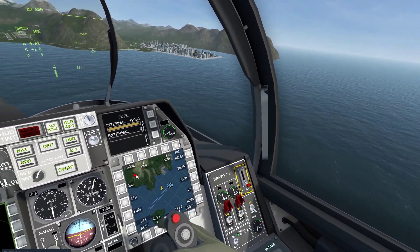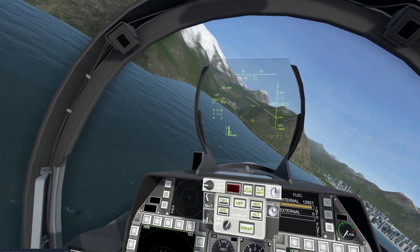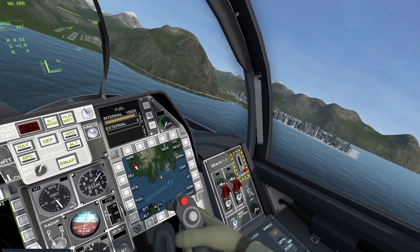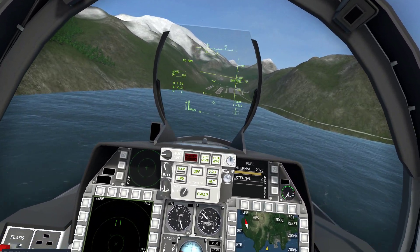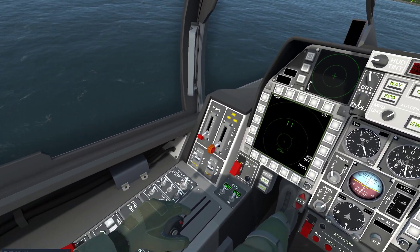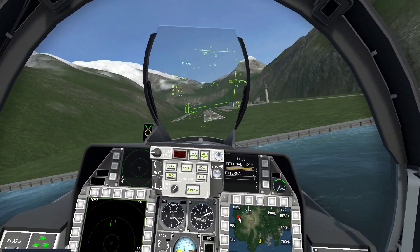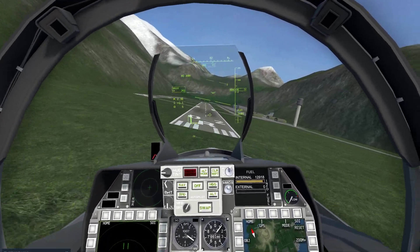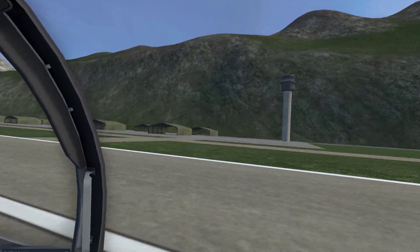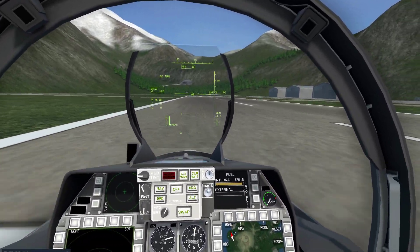'Tower, this is Bravo 1-1, landing over.' — 'Tower, this is Bravo 1-1, landing request over.' — Well, that didn't work. 'Tower, this is Bravo 1-1, landing request over.' — Nope. I obviously don't know the words. 'Tower, landing request, you sods.' — 'Tower, this is Bravo 1-1, I'm disgusted. Over.'